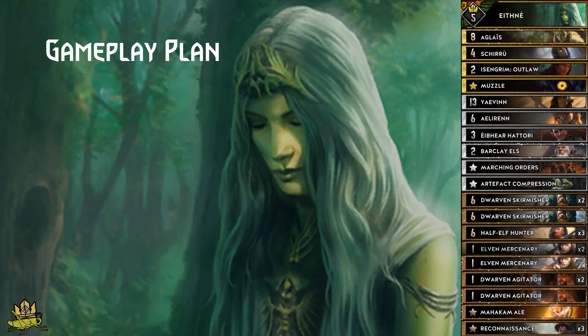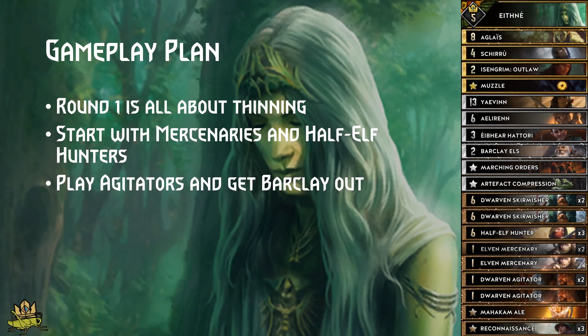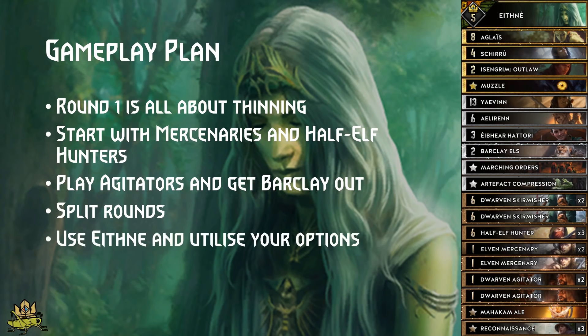The gameplay plan: in Round 1 we want to thin. Start with Elven Mercenaries into Recon, pulling more Mercenaries and Half-Elven Hunters to get Eithné out. Then play Dwarven Agitators and Barclay for even more tempo. After this, Hattori will have decent resurrection targets — but keep count of Skirmishers in the deck, as you need at least one in the deck for Round 3 when Hattori resurrects Barclay. The deck has stable, consistent value output, but decks like Swap Cartel and Greatswords will outtempo us in a long round, so we always play into Round 1 to avoid losing control of Round 2's length. Splitting into two short rounds or three shorter rounds is the ideal situation.